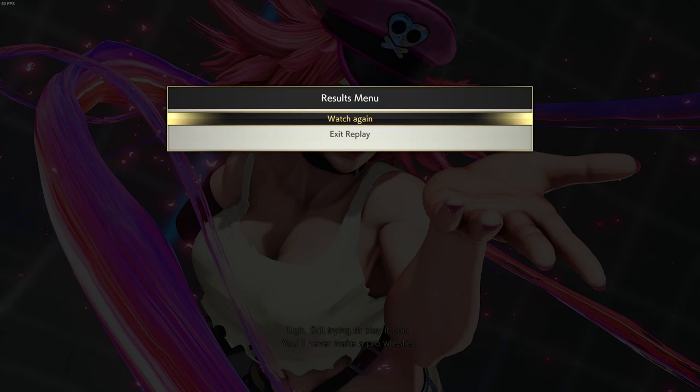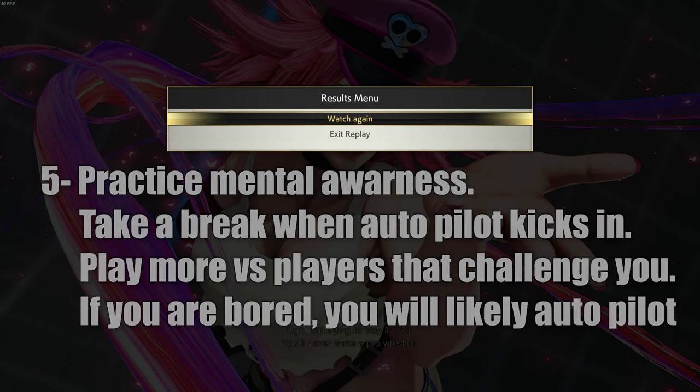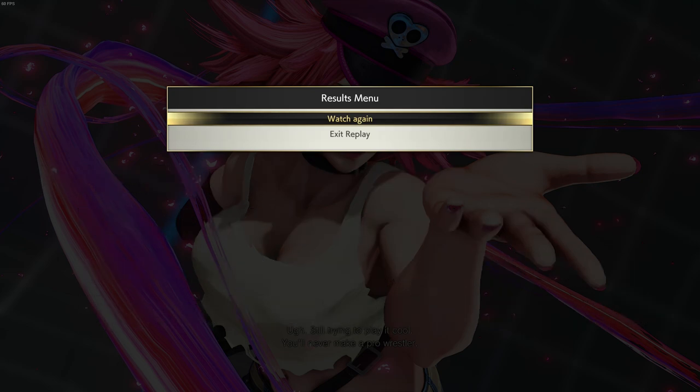And that is pretty much how you stay consistent. Obviously you're not gonna win every match, but that's how you stay consistent. Now what is the key to beating autopilot? Honestly, it's just practice — you have to take breaks. Play a couple of games and then take breaks. The moment you notice you're auto-piloting — and you are more likely to auto-pilot against players who are weaker than you — try to play players who are more powerful or at least challenging. Playing against them will force you to use your brain more. Don't play too much because you will fall into autopilot with extended playtime.